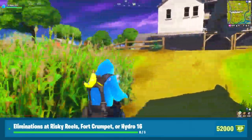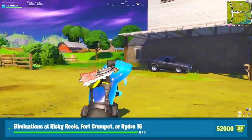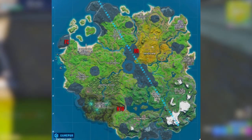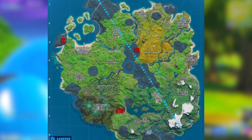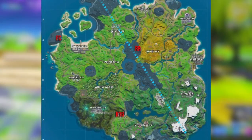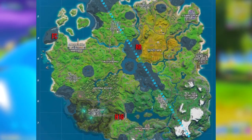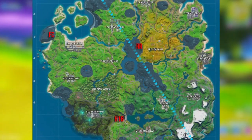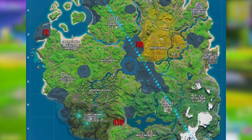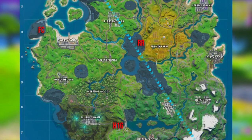Next is eliminations at Risky Reels, Fort Crumpet, or Hydro 16. For this you need to get a total of 5 eliminations at any of those spots. On screen right now is a map showing where all 3 locations are — Fort Crumpet is in the top left, Risky Reels is right in the middle, and Hydro 16 is towards the bottom left. I would definitely recommend going to Risky Reels, as it's the most popular spot, and with this challenge out there will be a lot of people dropping there.